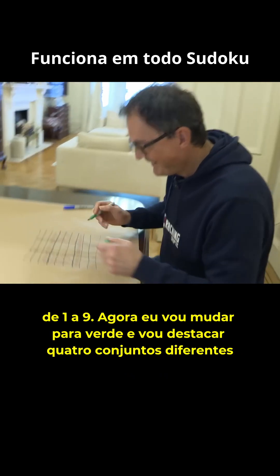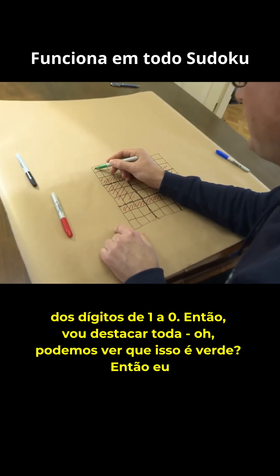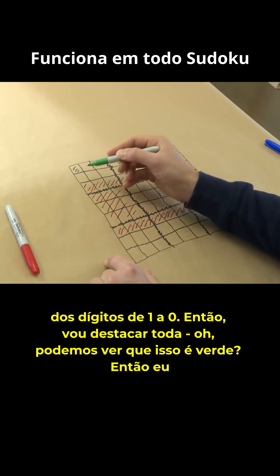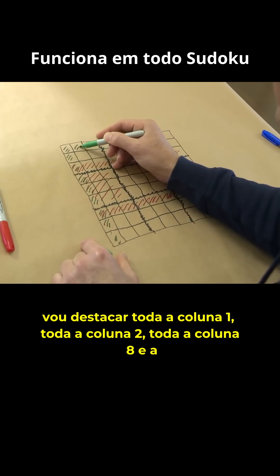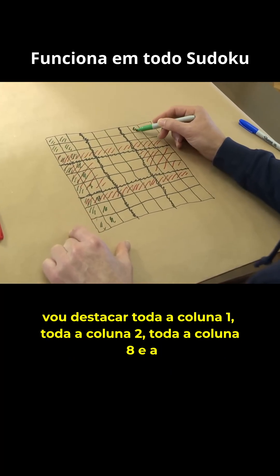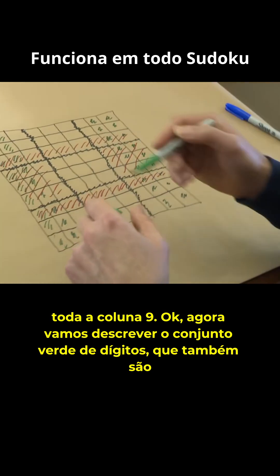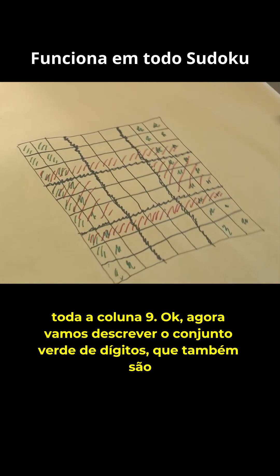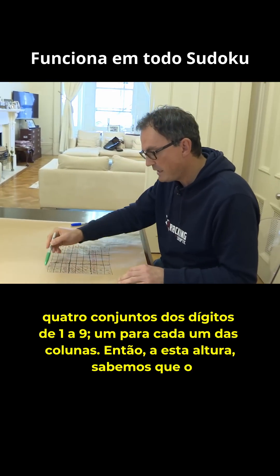Now I'm going to switch to green, and I'm going to highlight a different four sets of the digits 1 to 9. So I'm going to highlight the whole of column 1, the whole of column 2, the whole of column 8, and the whole of column 9. So now let's describe the green set of digits — that's also four sets of the digits 1 to 9, one for each of the columns.